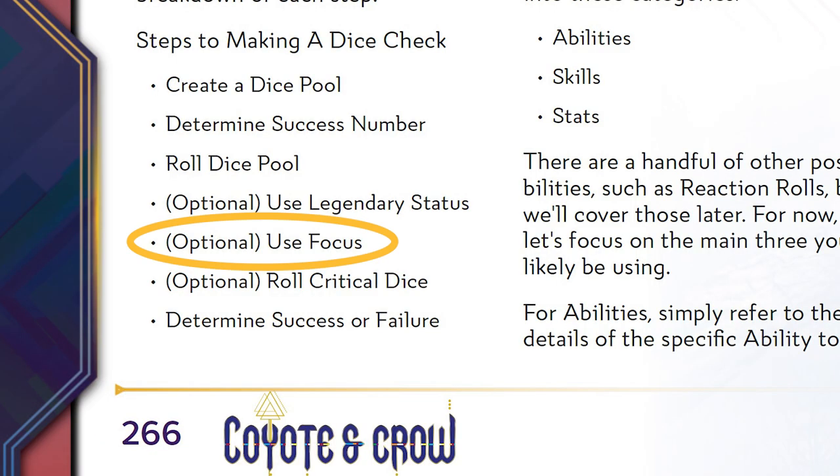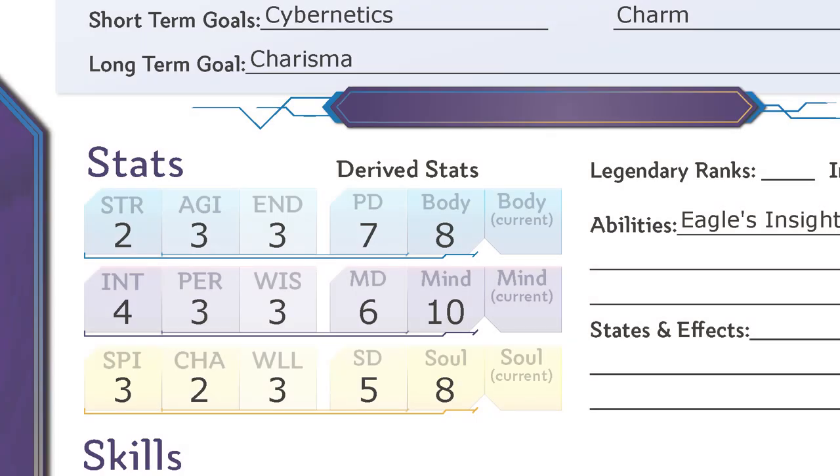At this point, you might use focus if you want. Focus represents the character's ability to dial into a task and push away any distractions. You can spend any number of points from mind to adjust the value of any die that is not a fail. For every point of mind spent, one die may be adjusted upward or downward by one. You might boost a die to 12 this way, but fails may not be adjusted.